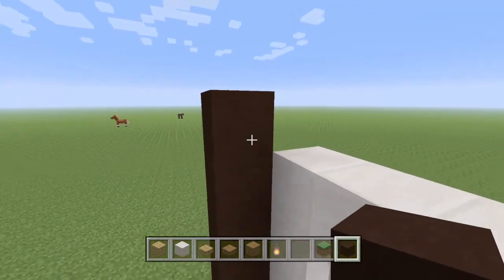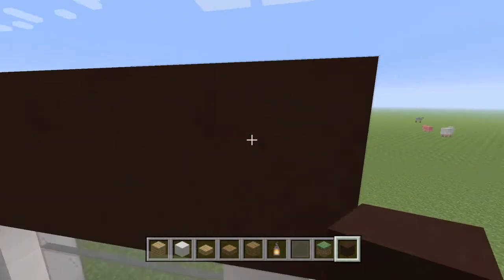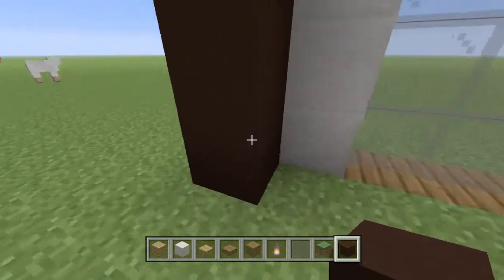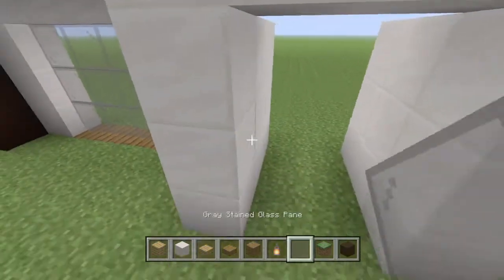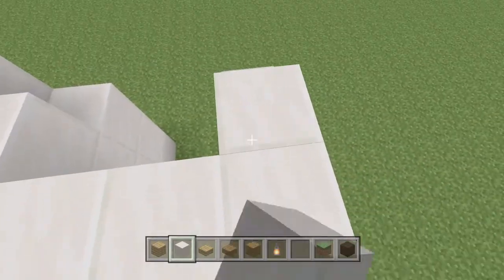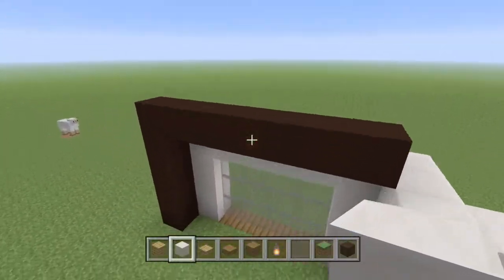Something that I've noticed in modern houses in Minecraft that makes them look very nice is just the detail of having this — if it's white, then having a black frame that sticks out and kind of runs along the entire house. I think that that's a strong detail to have when you're making these.